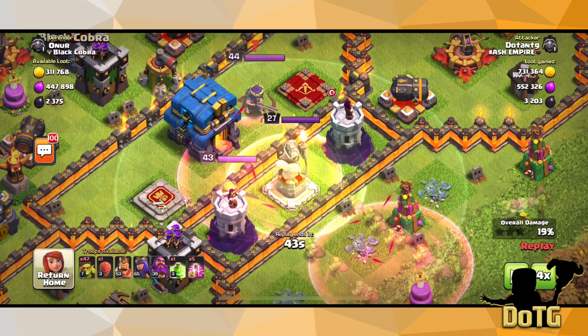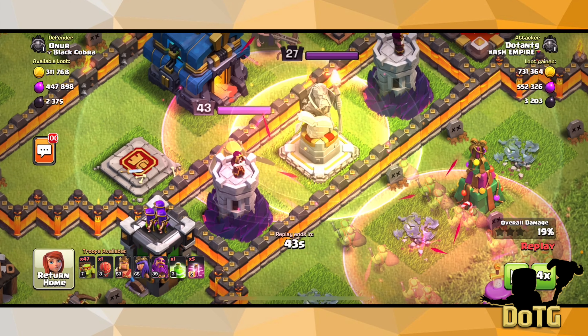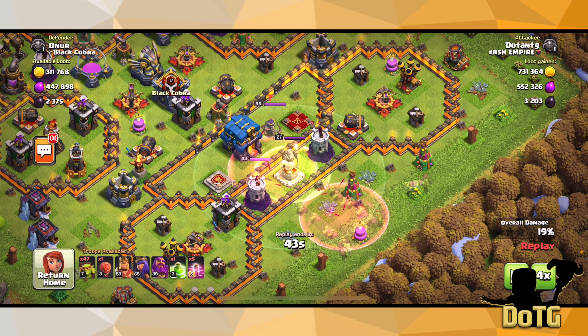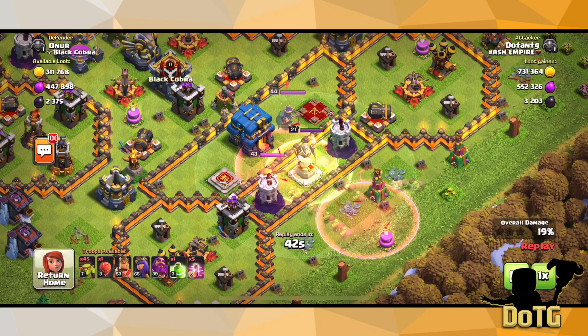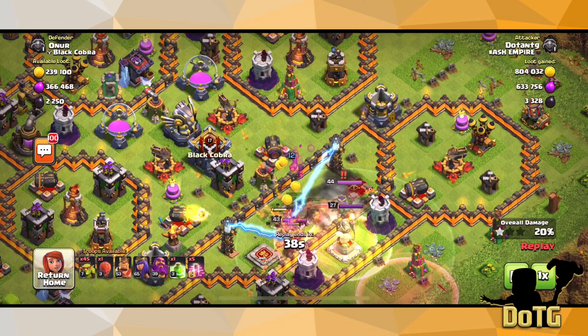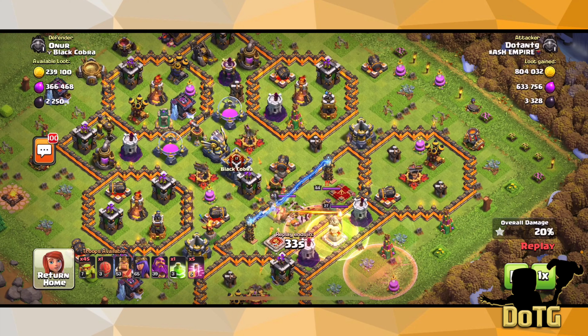This is why I use haste spells. If I used a jump spell on its own, it would've possibly knocked the town hall down. So I put down the jump spell and then two haste spells — for each jump spell, I look to put down two haste spells — and then I make sure there's a clear path going towards the town hall. This is called a goblin knife because you target the elixir storages inside the base. The army cost virtually nothing, so this was a very successful attack.